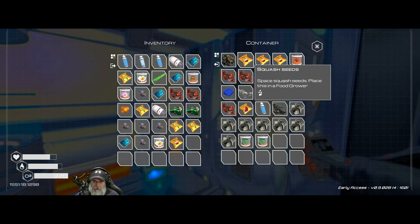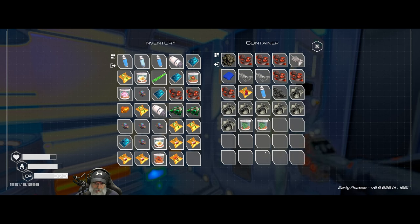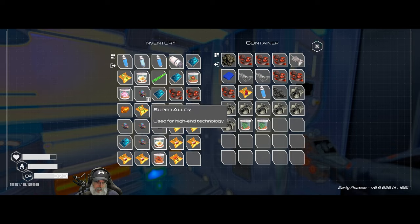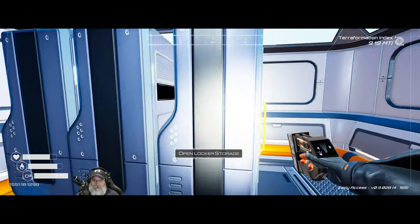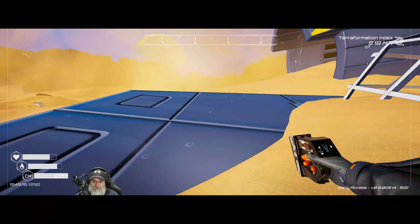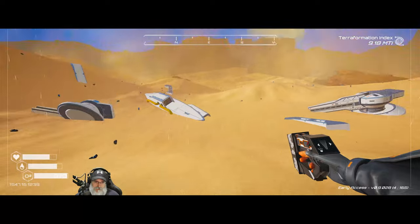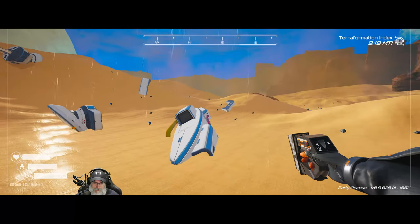Let's take the squash seeds, the golden seed, a mushroom seed. We're going to come back and get the rest of this anyway, so it kind of doesn't really matter - we'll get it all. I'm going to take this back to the outpost base and come back and get this other load, and then we'll decide what to do from there.